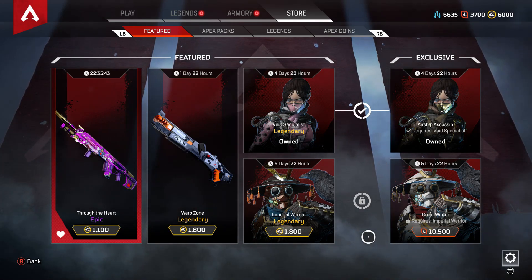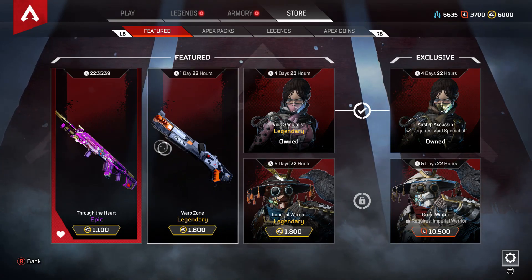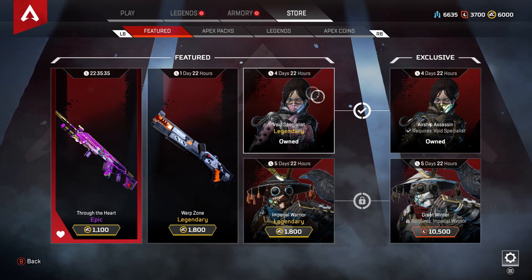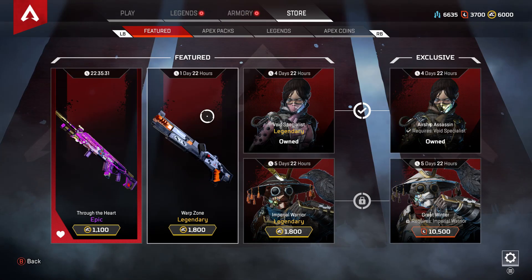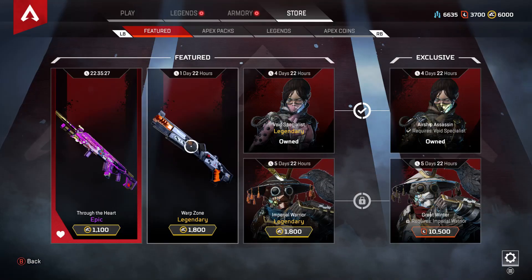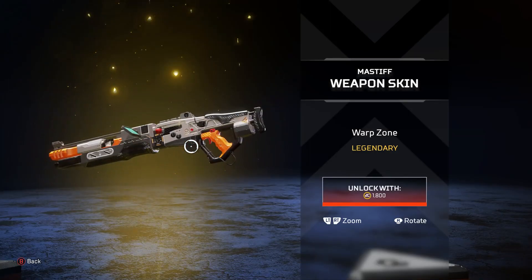Hey, what's going on guys, Fects here and today we're back with another Apex Legends video. We have an exclusive shop update and I just want to go over the shop — this is the Apex Legends shop update. We have the Through the Heart epic skin for the Longbow for 1100 Apex coins, and we have the Warp Zone Mastiff shotgun for 1800 Apex coins.